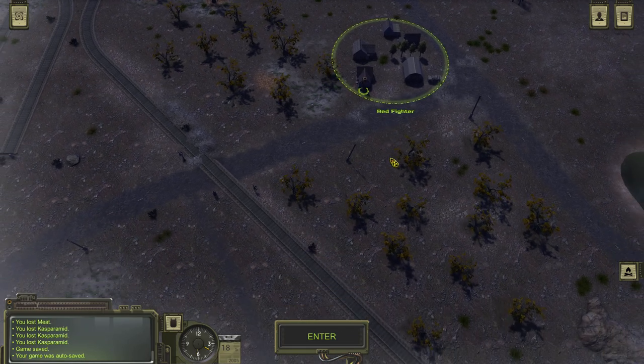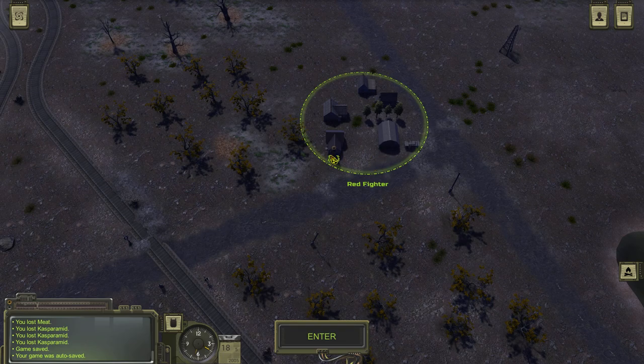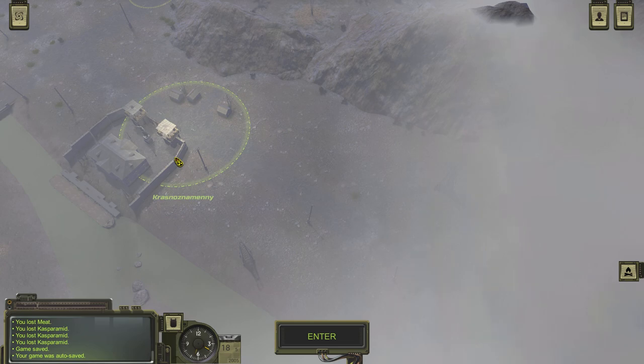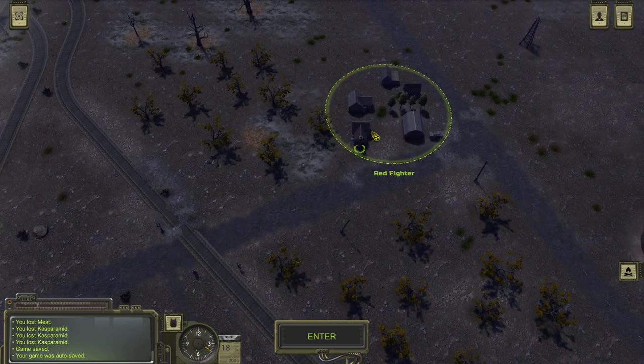Hello, welcome to AtomRPG. Today I'll show you how to get your player base, your home, or your base of operation, or whatever you want to call it. First of all, you have to go into the city — НКПЗ — and into the hospital. This guy will tell you to go to the Red Fighter and you need to mark it on your map.